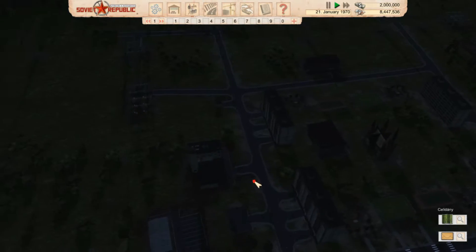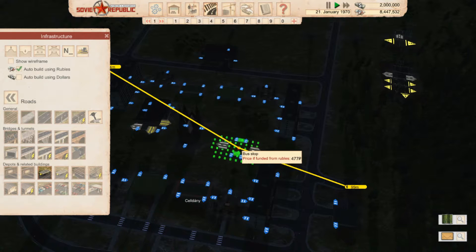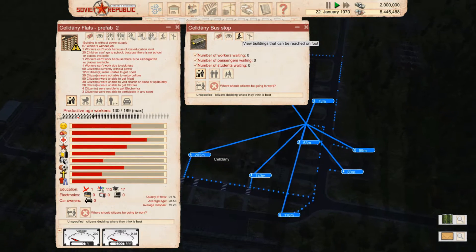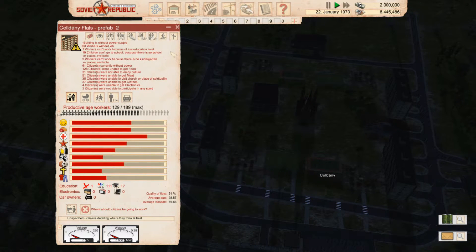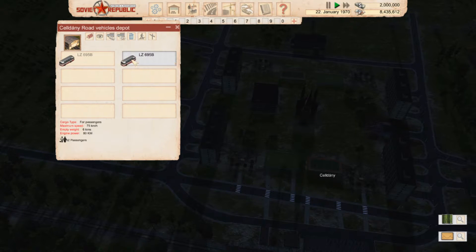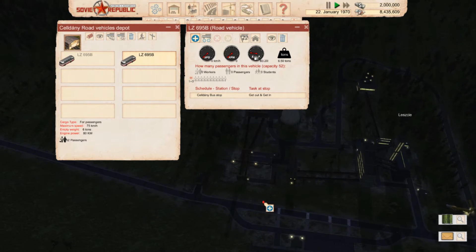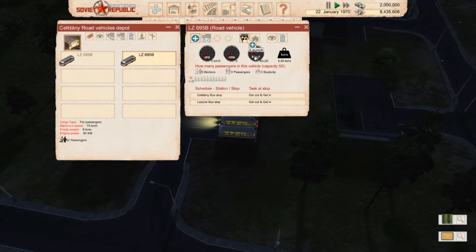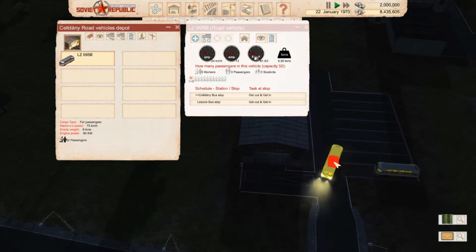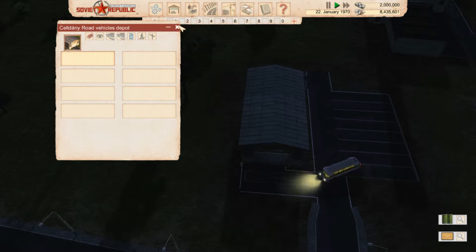It would make sense to have a bus station — maybe we could put a bus station in here, just for a bit of future proofing to see if we can kick start. That fits in quite nicely and it's got power. So who has access to this? We have a few houses and the schools, so if needs be they can go that way. We'll just do two buses — running from here all the way over to there. There may be a few fuel issues. Let's copy that and start. Hopefully this will run a few passengers over and enable us to kick start the power.